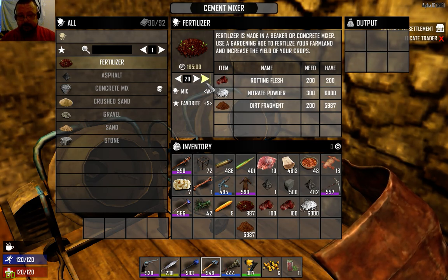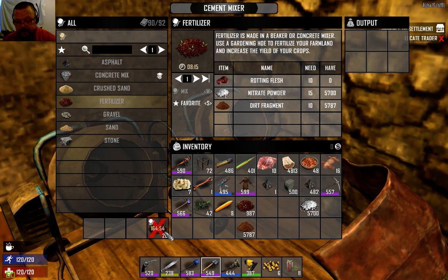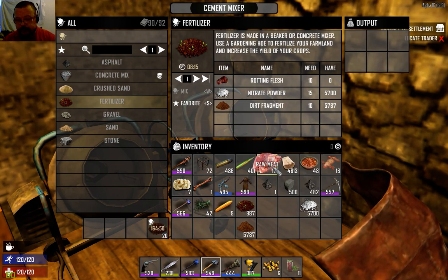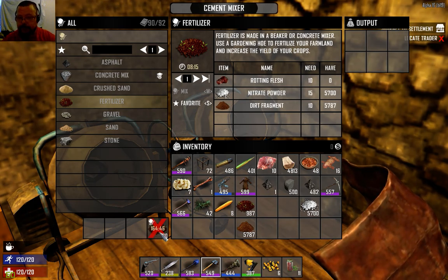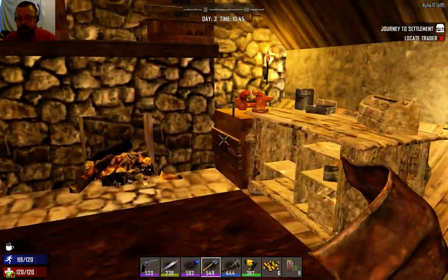Let's mix that. That's going to take 164-165 minutes to create 20 fertilizer. So for all of those resources you just put in, you now have to wait roughly three hours in real time for production. It's a hell of a process.